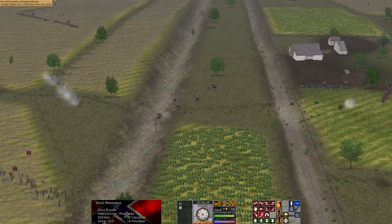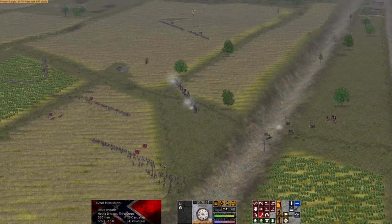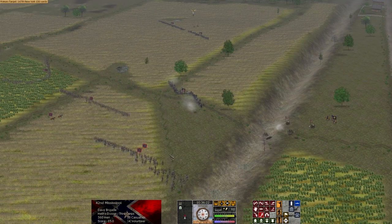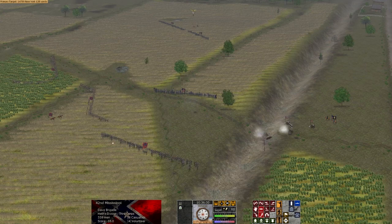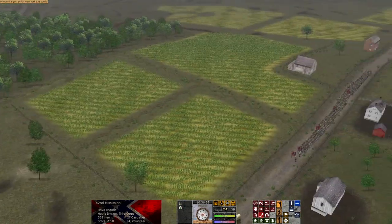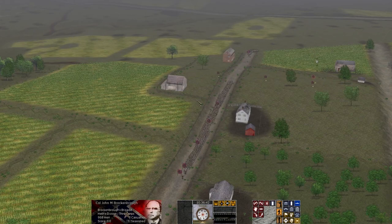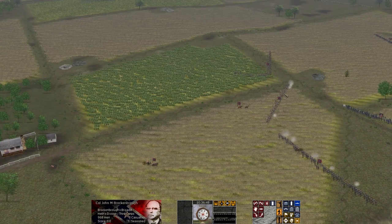So we made it to 2,000 subs. A lot of people have asked — the artillery on the other side of the railway cut is a problem. We might try to send the 42nd Mississippi across to clear it out, although if Pettigrew hurries up enough, we might just use him. Brockenbrough has a very small brigade, but we can put it to the left of Davis up here, and we won't have to worry as much.